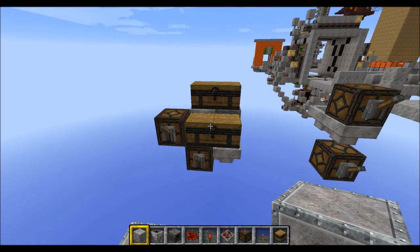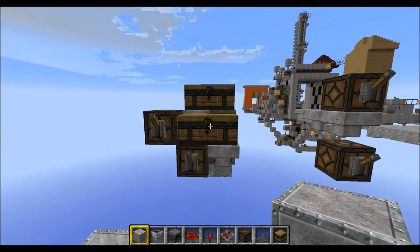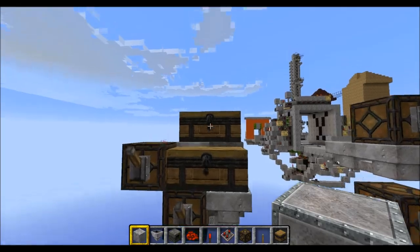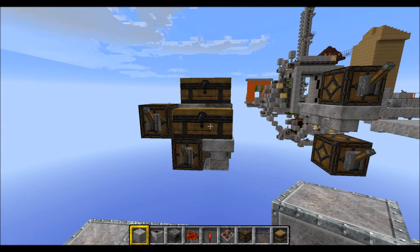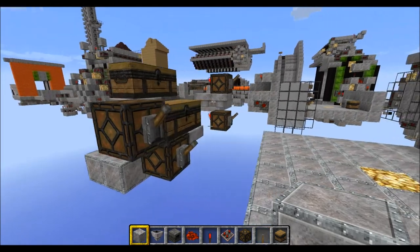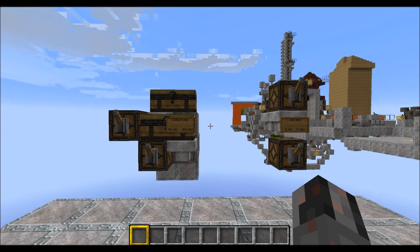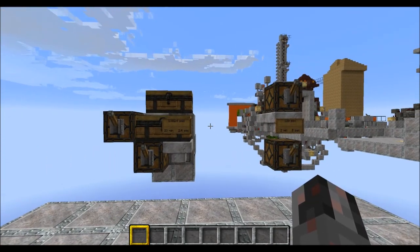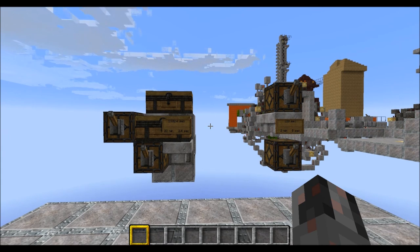If you want to know how much time you can measure with this system: due to the double chest full of items, you have a maximum time of 1382.4 seconds, which is roughly 23 minutes. So that was how you can build my two simple stopwatches. I hope you enjoyed this little tutorial — see ya!